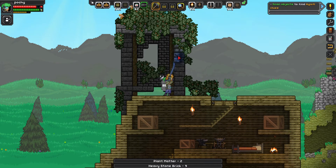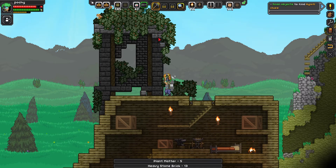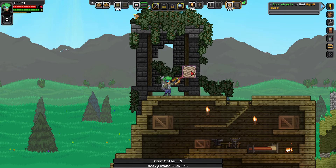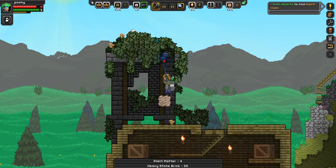Why did I build my house next to this tower? I don't know. I'm gonna need some platforms. Sorry birdies, we're gonna have to destroy your nest. This stuff barely takes any time to destroy.